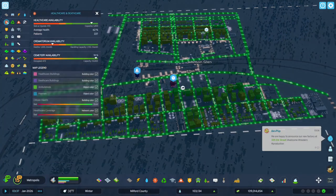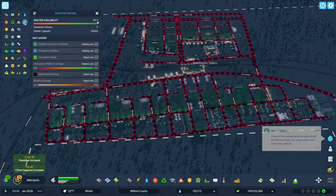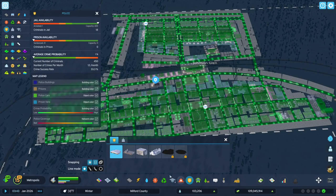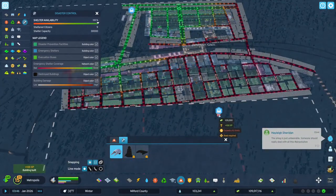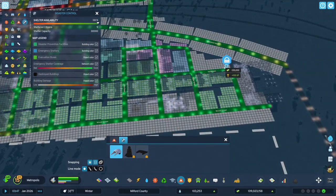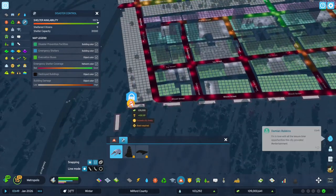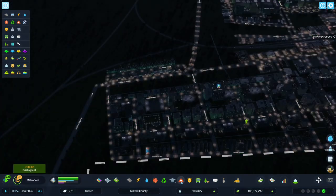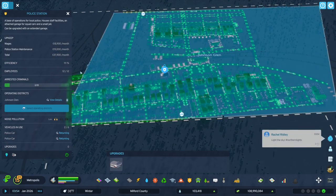Water's fine. Healthcare is fine — we've got both types here, health and death care. Trash is fine. Fire's fine. Disaster control — not so good. Let's grab one of those and go right off of here, and then maybe one here near the high school — that's a logical place for it. And then over here, we'll go off of here. Maybe we'll add some parks there. We've got this police station here — let's say this is only for Johnson Glen.